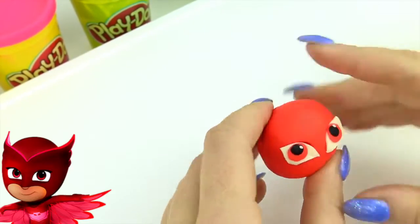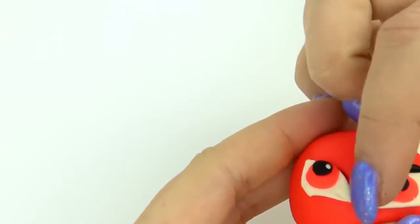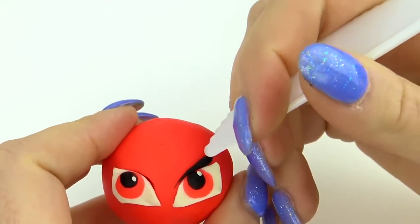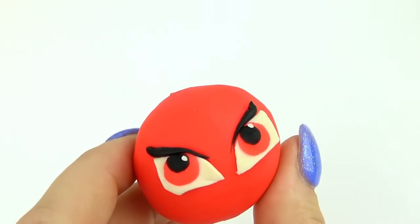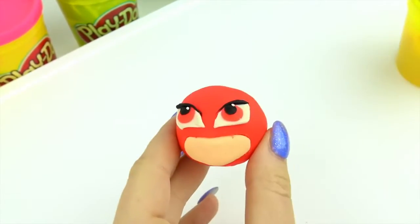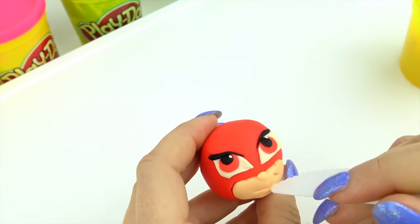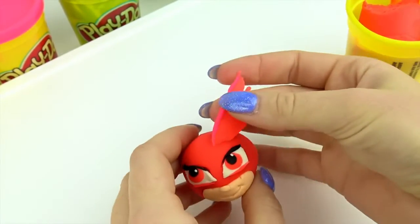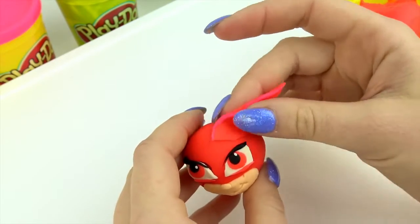And now it's time to make Owlette. Her real name is Amaya, and she is a 6-year-old girl who is the only female member of the PJ Masks. I think she is my favorite character because her costume is owl and I love owls. Plus, she is a girl, so she is super cute and very adorable. She is sporty and sometimes rushes into doing something. She flies a super vehicle called the Owl Glider.